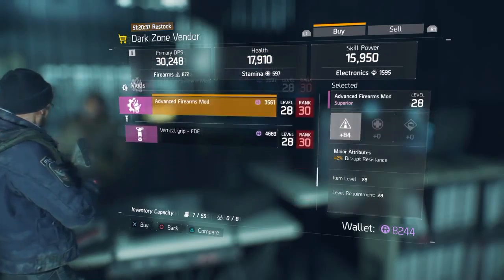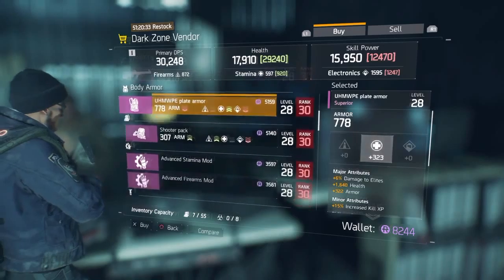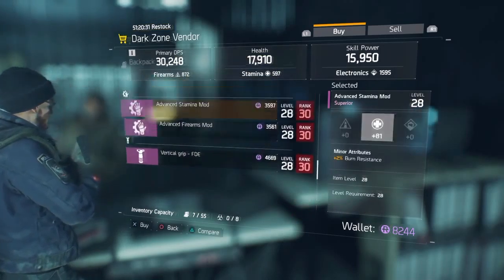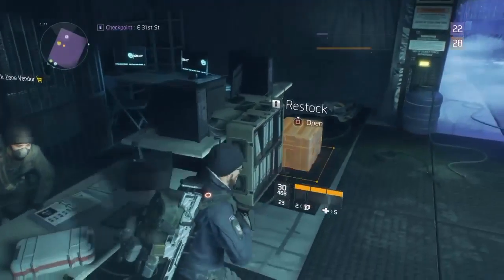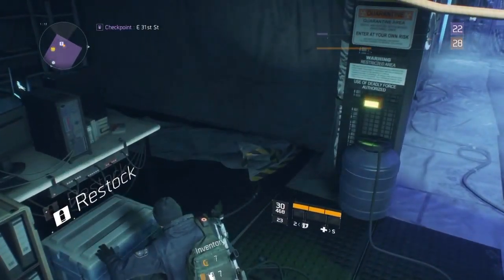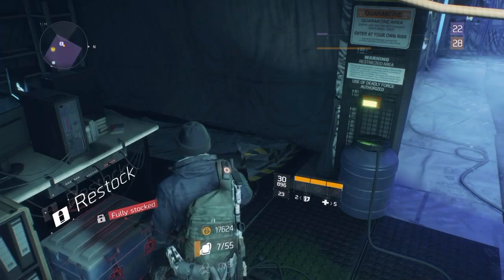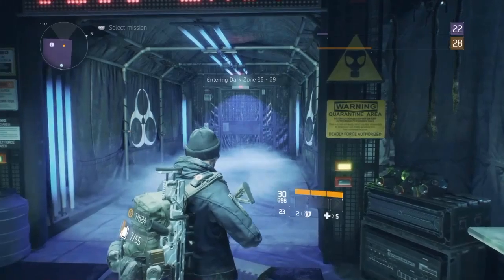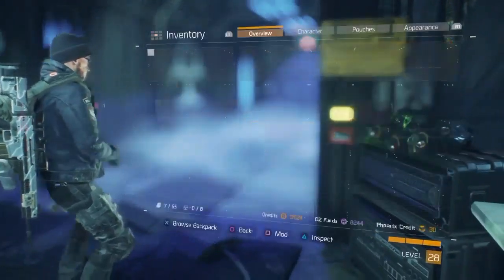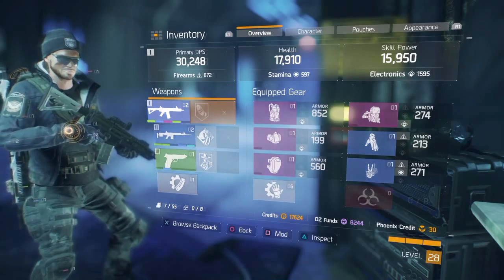As you can see, I have to be ranked 30 — and I'm level 28 — for any of these to use. So I can't buy any of that until I'm ranked 30. I saw a very good gun that I want — it's a Vector. It brings my DPS up a lot. DPS stands for Damage Per Second. Mine is 30,248 damage per second.